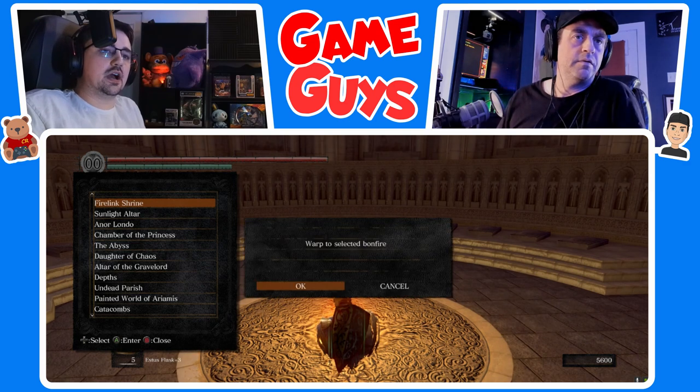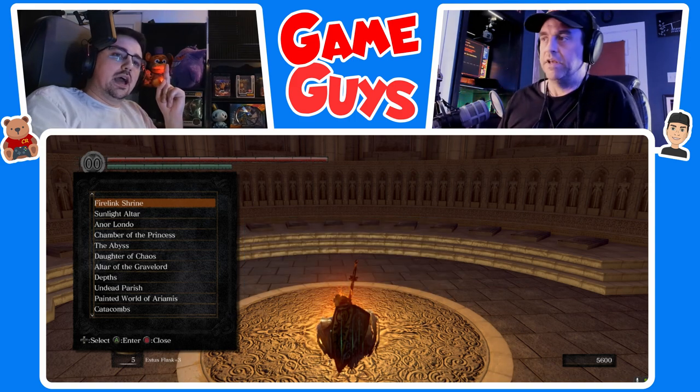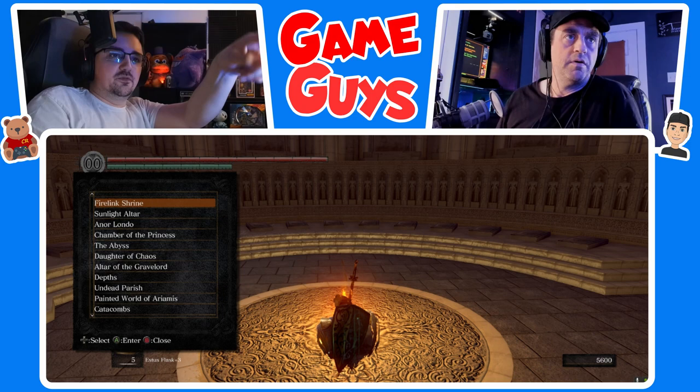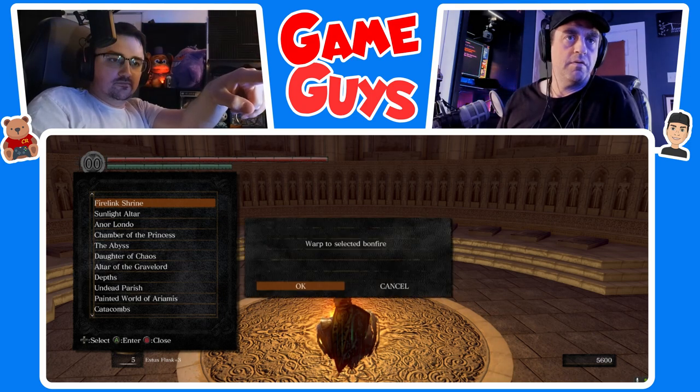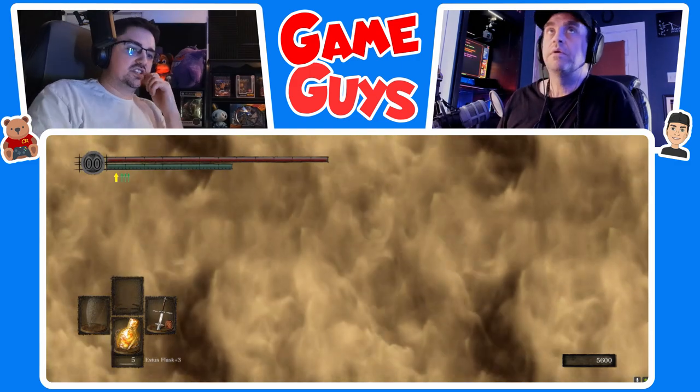Rest at the bonfire — let's warp back to Firelink so we can get our 20 Estus. Actually, sorry — before I do that, I almost forgot. We had one last thing to do. I just remembered this. Actually, I have an idea — warp to Firelink Shrine. This is a big brain move. From my knowledge this game is correct.